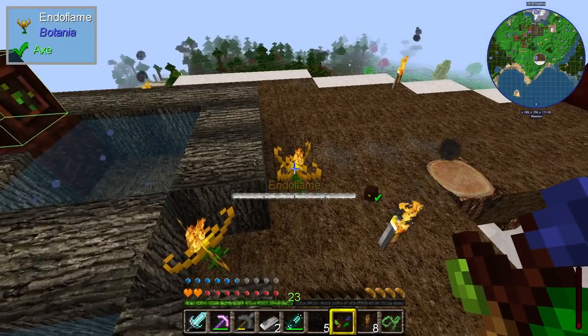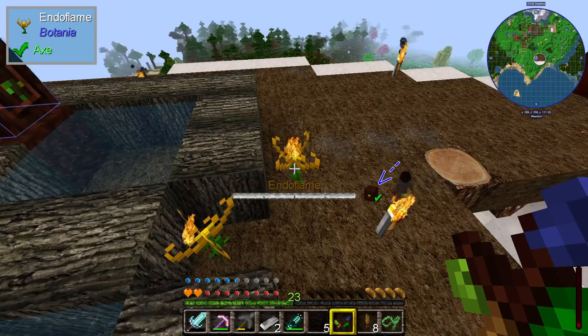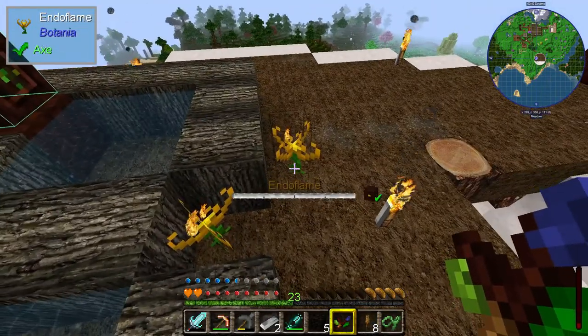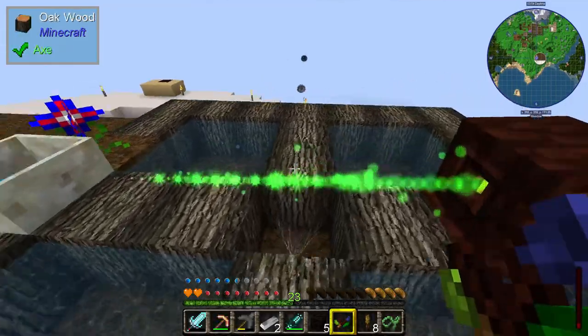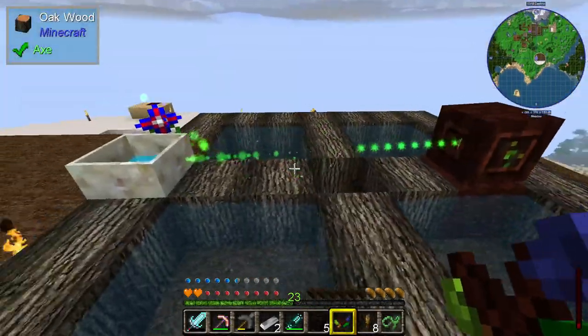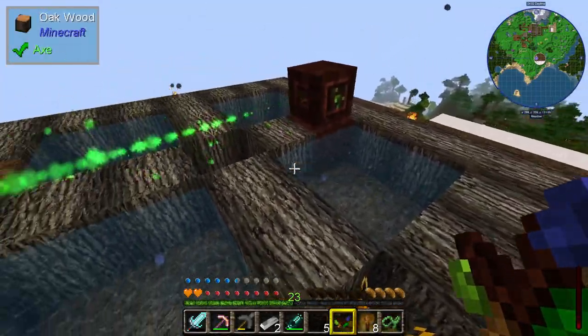The other thing you can do with this wand is check — you can see on the right hand side of the progress bar we've got the symbol for the mana spreader with a tick next to it, and that tells us that this one is getting its mana picked up. So I think I'm going to need to come through here and basically fix this up so there's a better way of growing all these plants and just neaten the whole area up a little bit. That shouldn't be too hard though.